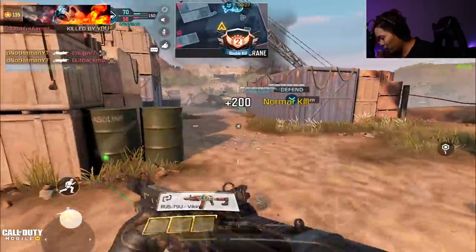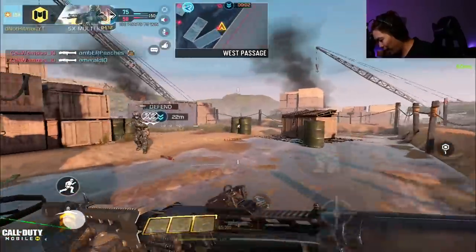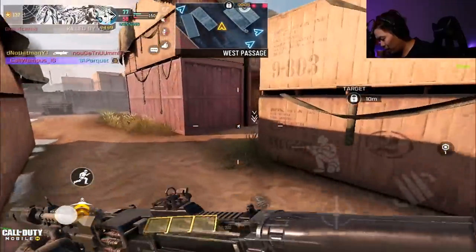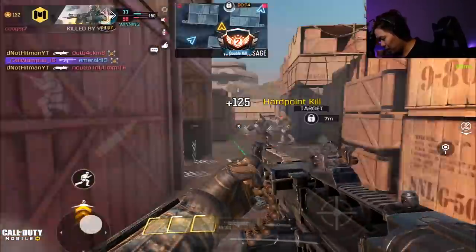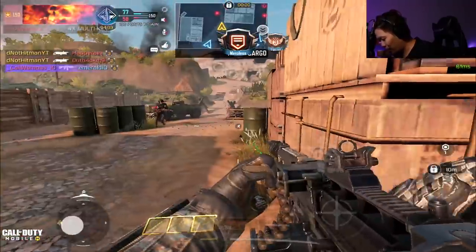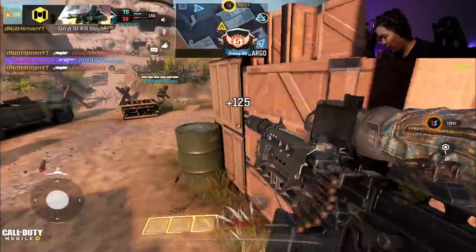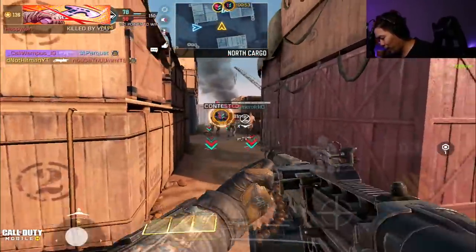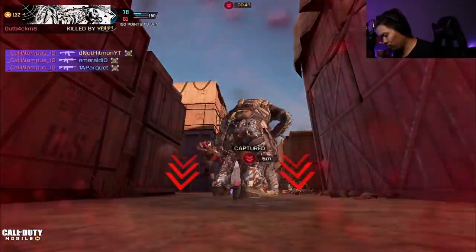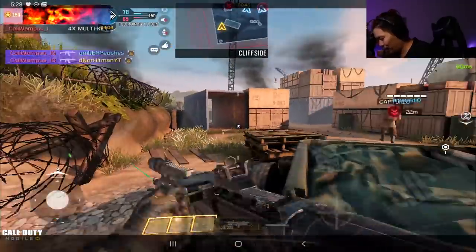I can still strafe like crazy — that's the insane part. Look how fast I move with this. I'm actually pretty fast without lightweight — it's still really fast. I don't even have lightweight on and I'm pretty fast and I'm just hip firing everything. I'm going to call this a very good build, chat — broken, potentially.